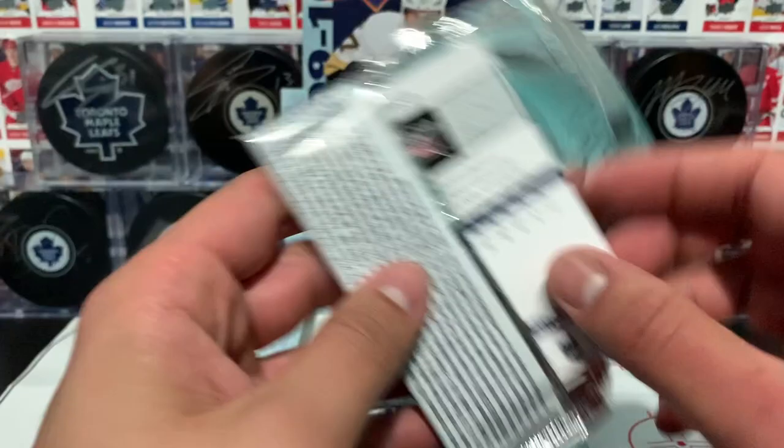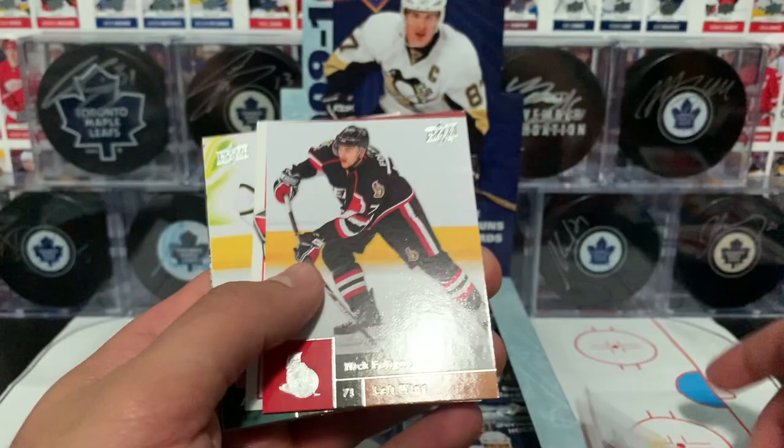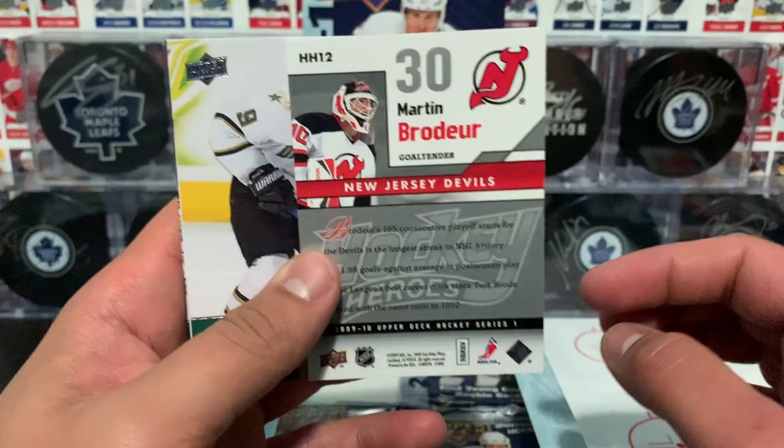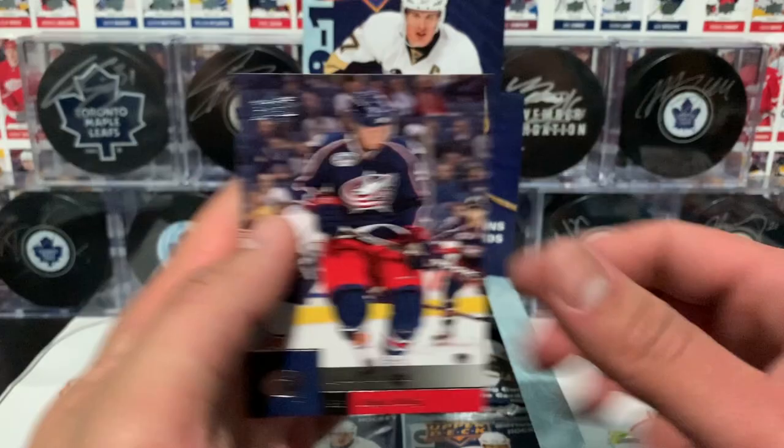I think there's four packs left in there if I can count correctly. Stewart, Mueller, Foligno, and another Hockey Heroes of Martin Brodeur — different card, but another Hockey Heroes nonetheless. Madonna, Georges, LaRose, and Vortrick.